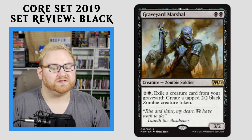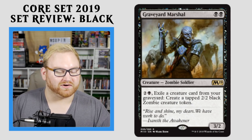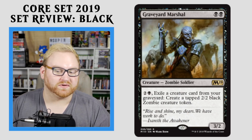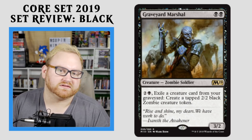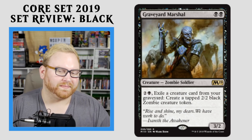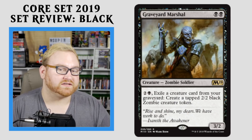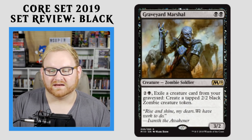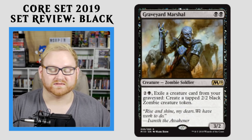Moving up here, we have Graveyard Marshal — double black mana, 3/2 Zombie Soldier. You can pay 3, exile a creature card from your graveyard to create a tapped 2/2 black zombie creature token. Super interesting card. If you get into this as your rare in Draft and Sealed, you might want to go into zombies. Double black is a bit much for this card, but making it a 3/2 for double black is pretty powerful by itself. Having the ability in the mid to late game to just create a bunch of zombies from creatures that have already died is very, very good. As far as standard playability, I'm not sure — it might be a little slow. We'll have to see. I think this card is interesting for Brawl and Commander as well.